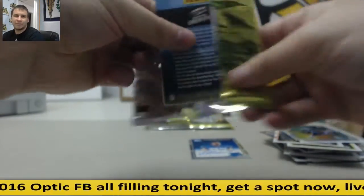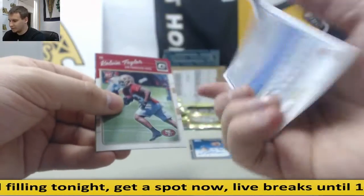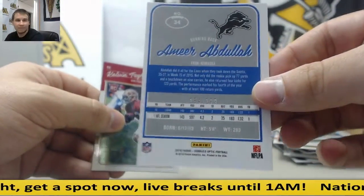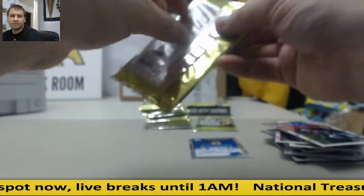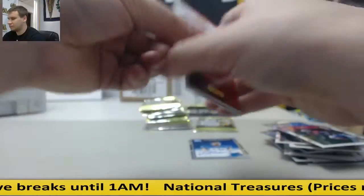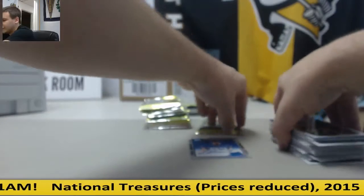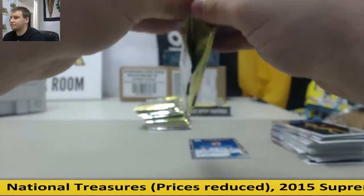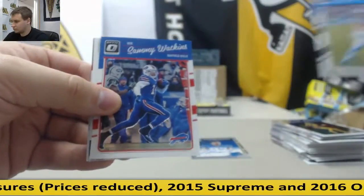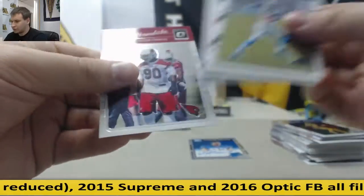Those fan cards may be case hits, I'm not sure. Gridiron Kings, Tony Romo. Amir Abdullah — pretty off-center, but 154 of 199. The Sheriff, Lamar Miller, Derrick Henry Rookie. Prototype, Phillip Rivers.